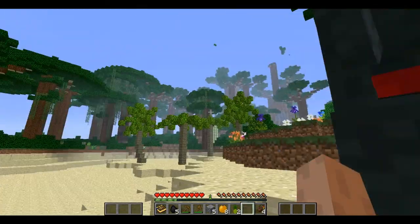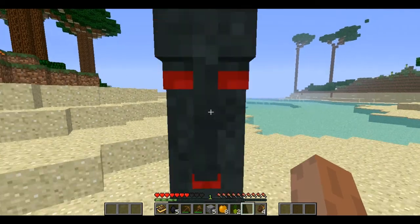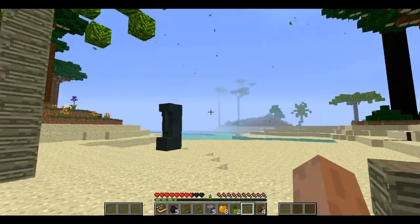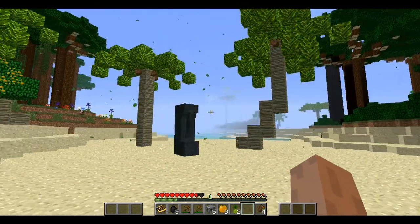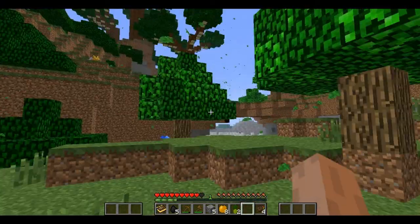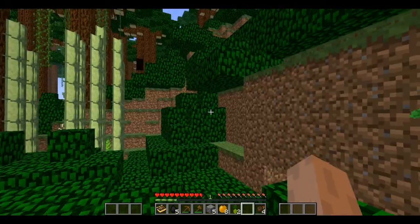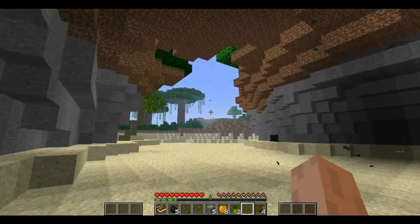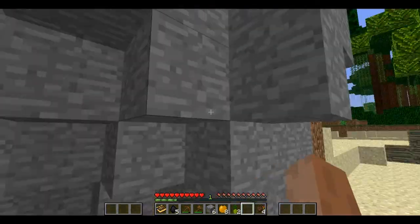Here's a tiki totem, like on Easter Island. If you hit him — okay, you don't need to hit him, he's aggressive. No, no, don't hit me! Okay, he calmed down... actually he didn't calm down. He's pretty aggressive and I do not like him. He's like a guardian of this tropical realm or something like that.